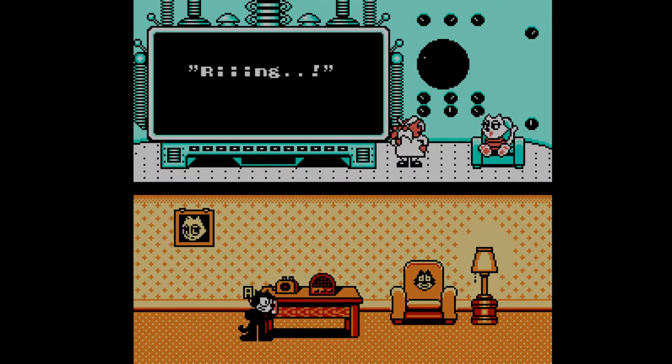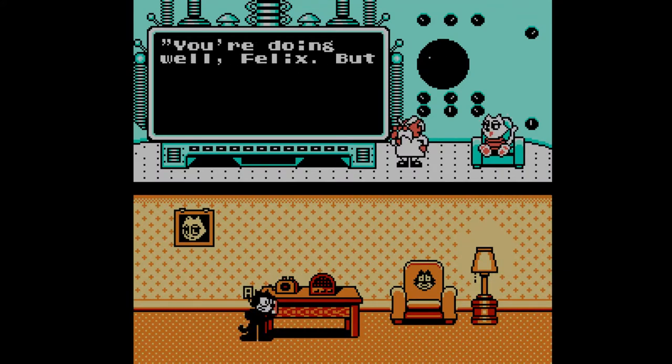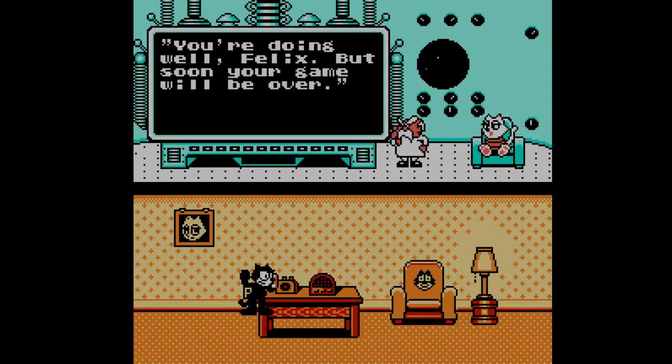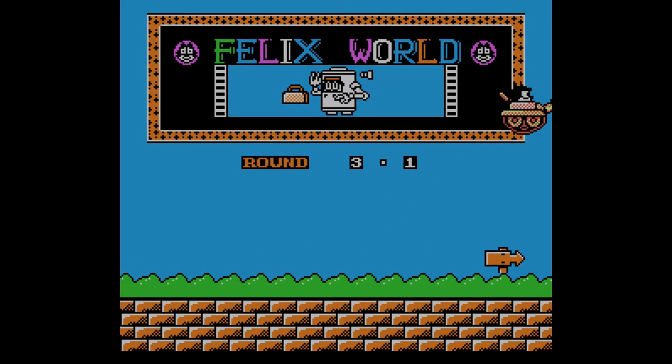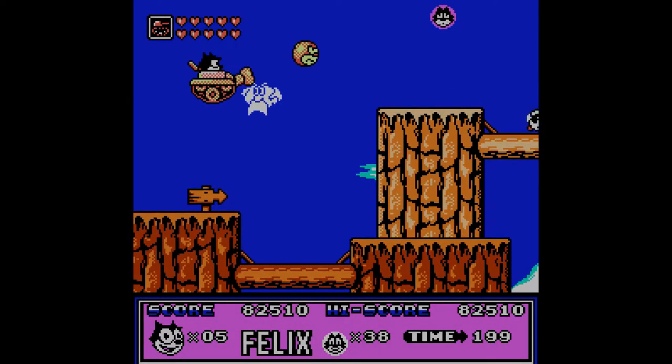Why are we back at home? The villain says: 'You're doing well, Felix, but soon your game will be over.' How meta of you. Also, we have a chair with our face on it — how narcissistic can you get? And what is that, like, a trash can? What the hell is that?